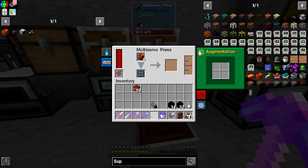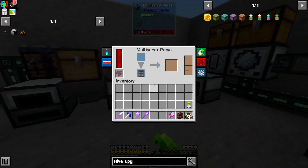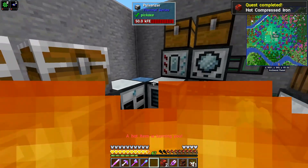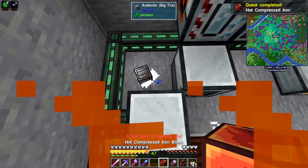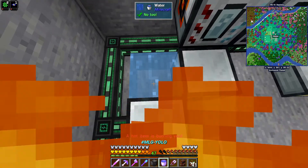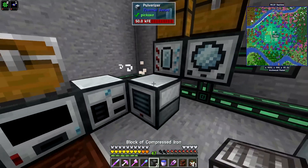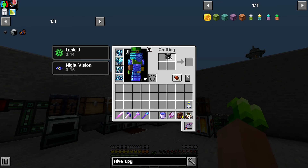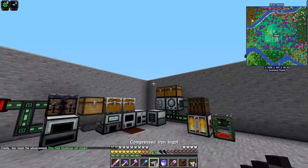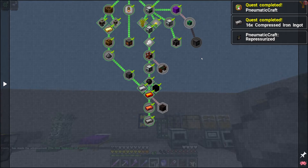Perfect. Throw it in. And then it should compress. Here's our two hot compressed blocks. We have to throw them in a water source. That should give us our two blocks of compressed iron. Now the quest requires me to get 16, so I just have to do that. And that should be our quest lines done.